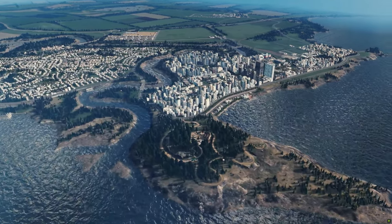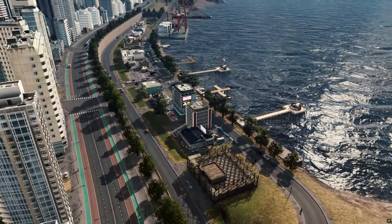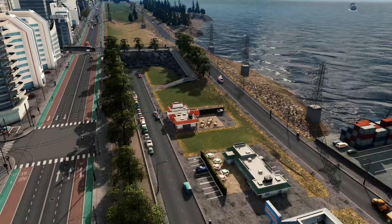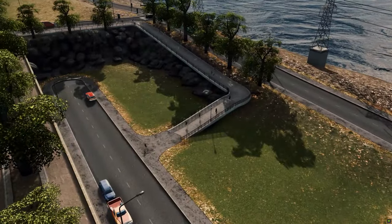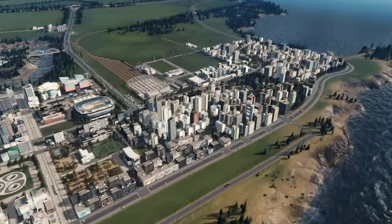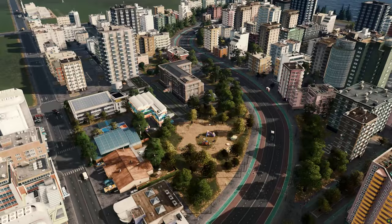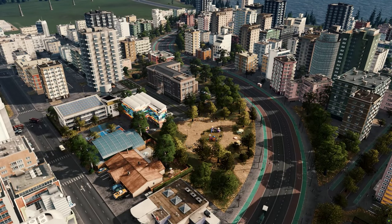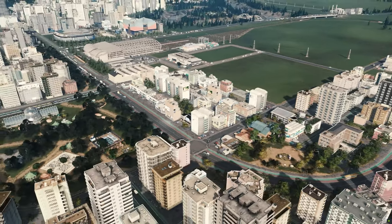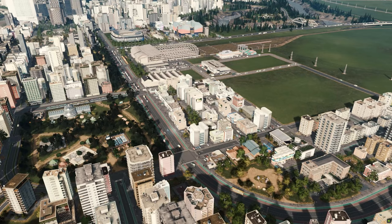Hello everybody, Darren here and welcome back to City Skylines. In the last episode I began building out the waterfront with a new harbour, some shops and restaurants, but we ran into an issue where we lacked the workers to fill those places, so I had to tear them down temporarily. I extended the residential district of Fairview and added a new educational hub to promote more educated workers. We've also been attempting to reduce traffic by blocking certain turns and limiting truck flow on our busiest streets.